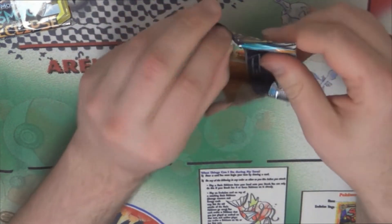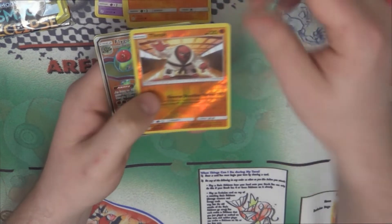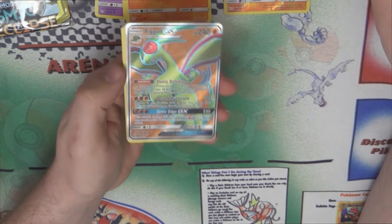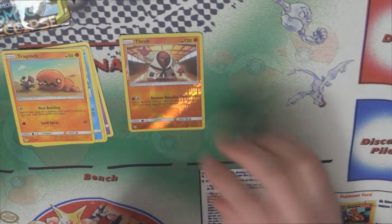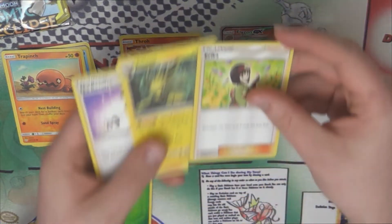Laura's here this time — she's been absent from the last few because she's been very sick. Starting off with a throw and a full art Flygon GX — not a bad start at all. Let me move these down a bit so we can see them on camera, because I have no concept of where my boundaries are, even though I can clearly see the viewfinder.